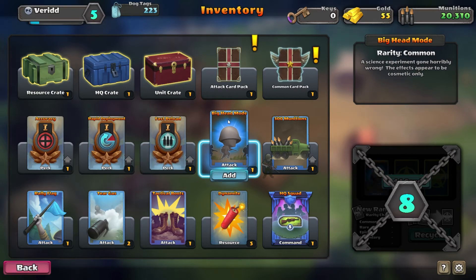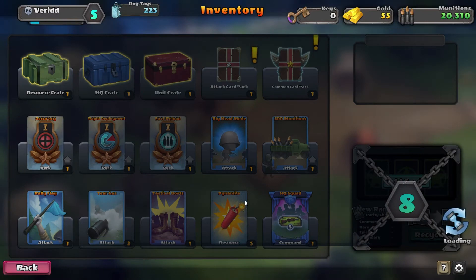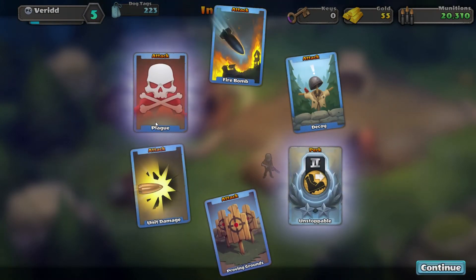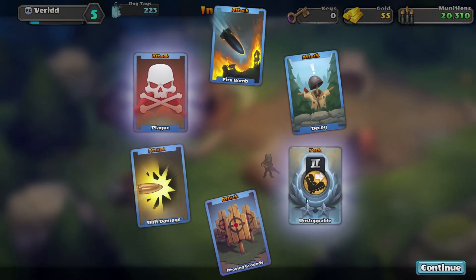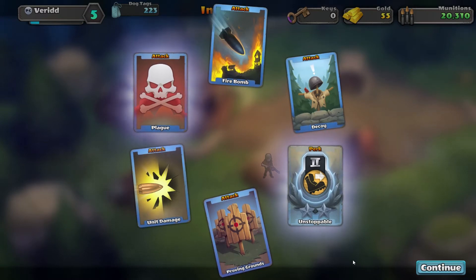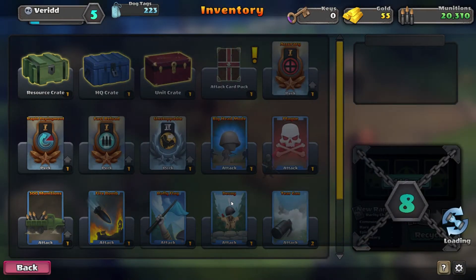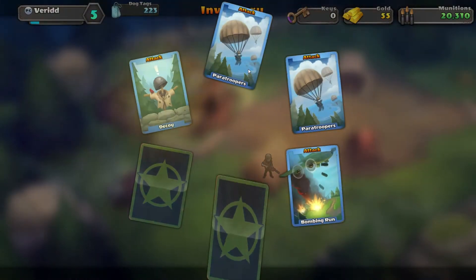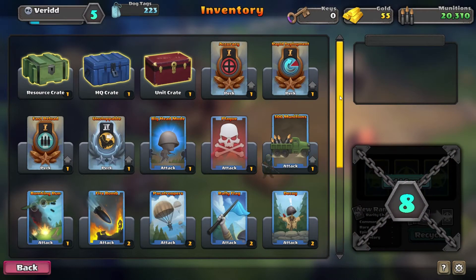I'm gonna use that in the next attack. Common pack - open that one. A decoy plague, unstoppable - it's a perk. Proving grounds attack - that's a perk I see. Attack card - we should get just attack cards in this one because it's called attack card pack. We get two times paratroopers, bombing run, fire bomb, relay flag, and a decoy. Beautiful, okie dokie!